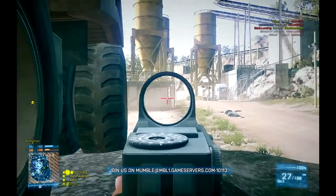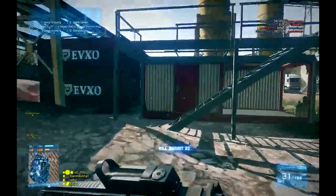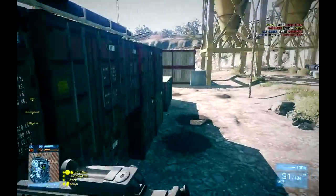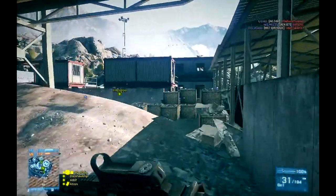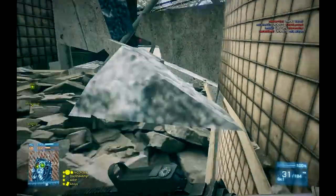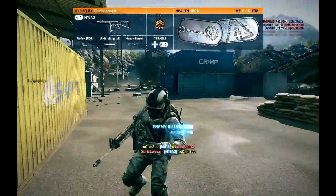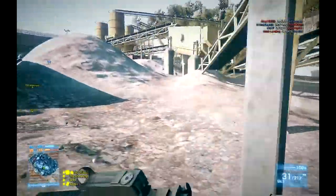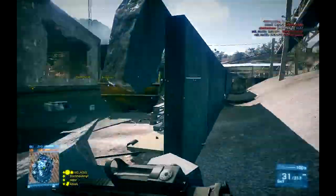Another thing you'll see people do is sit on med packs — as you're taking damage you're also healing, giving you a slight advantage. That means staying stationary, which in TDM you generally don't want to do, but don't be afraid to camp out on a med pack if you find yourself in a good position. Here I'm still trying to get in their spawn but I'm just getting too greedy — I exposed myself too much, got on top of that box, and was easy pickings for anyone who could see me. Maintain cover, don't get overly aggressive, find a good spot and take advantage of it.